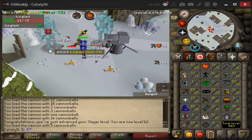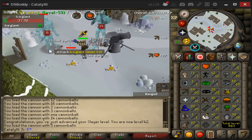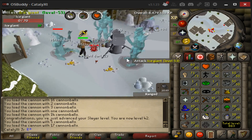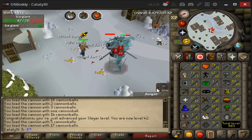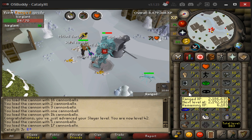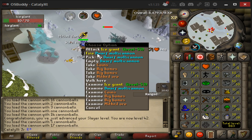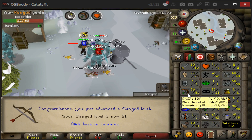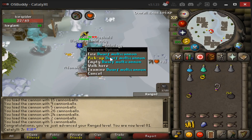I did not even know about this place — the Settlement Ruins. But if you have an ice giant task, go here — it is legit. Same if you have a wolves task, go here. Perfect for cannon and they're all in multi, so easy Slayer XP. I only have 6k to my range level so I might just stick around and get it.